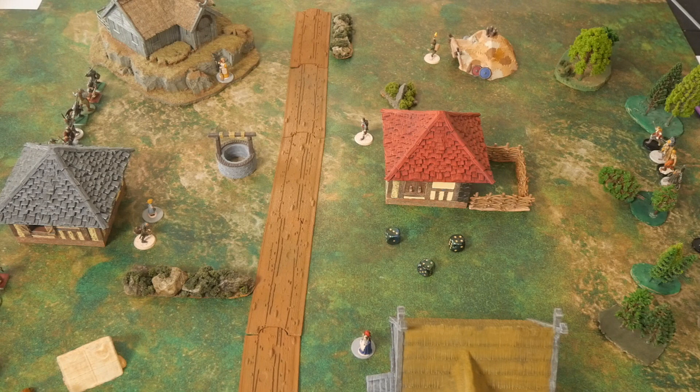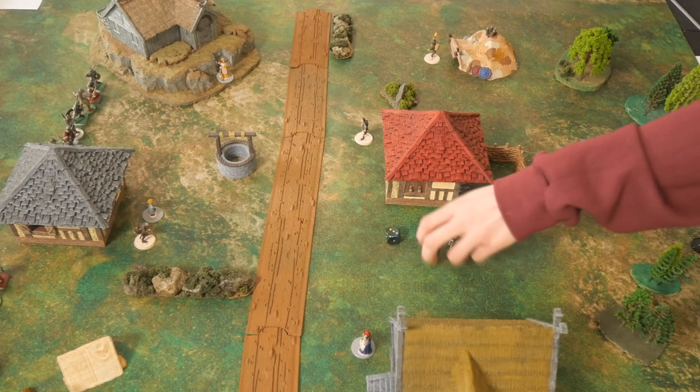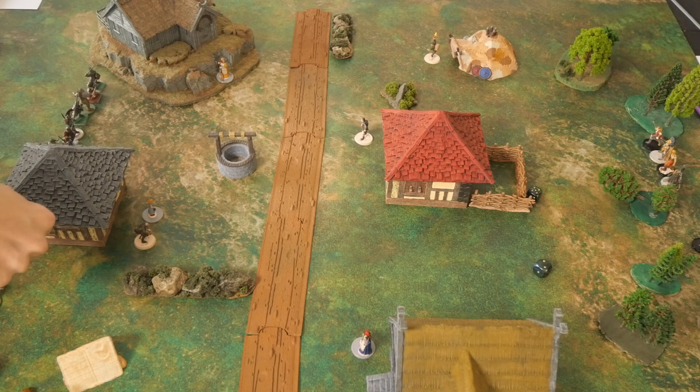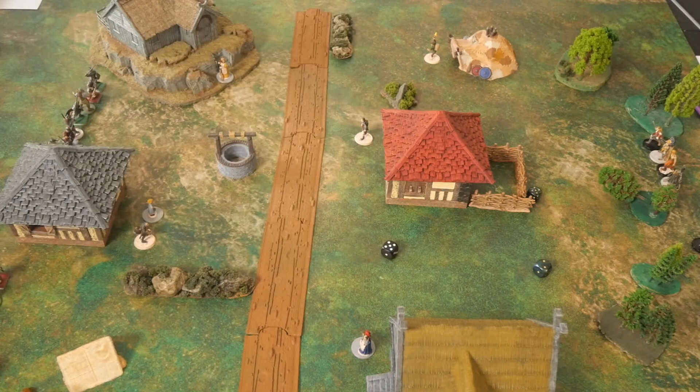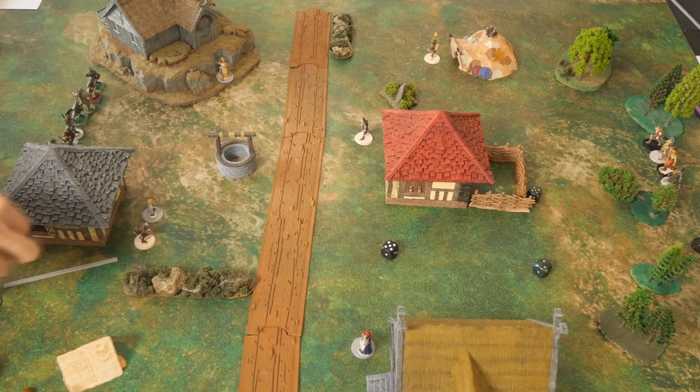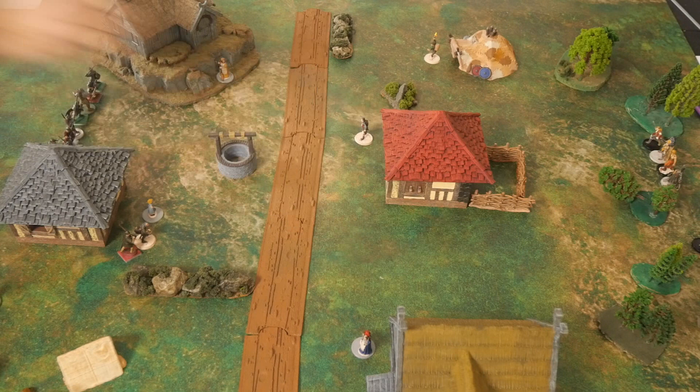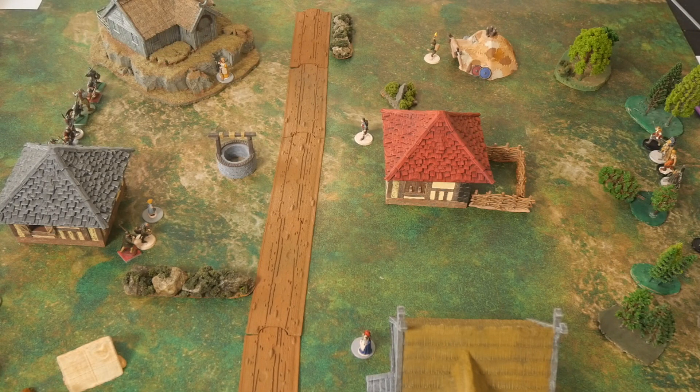Next we activate the thief with two dice — rolling a 5 and a 2, one failure. We react with the axeman, who gets one success and goes into base contact with a villager.